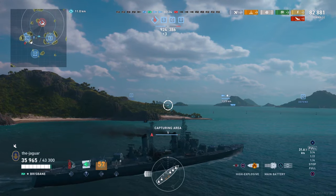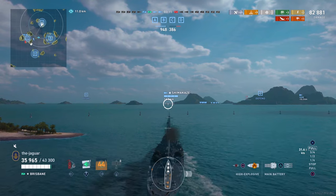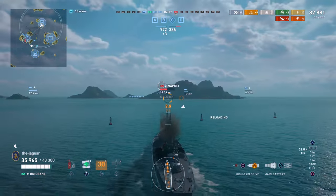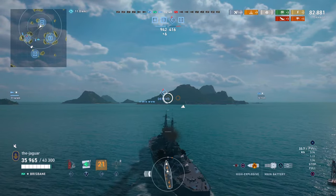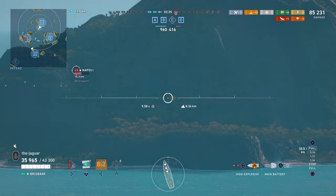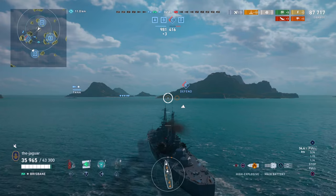There is just one cruiser left. Once we capture A, we head toward C where the torpedoes are going. It's a Napoli at half health. We get a shot — the island indicator didn't come up so we can fire. He disappears, but we take another shot anyway based on last known targeting location. We start a tenth fire and get two more defends, which will really help our XP. The fire damage is ticking up and our total damage is approaching 90,000.